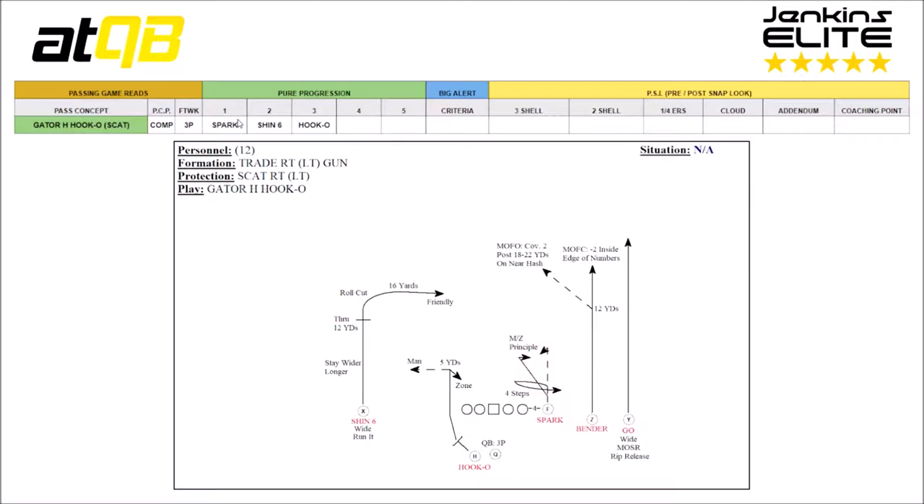The pure progression: number 1 is the Spark, then the Shin 6, then the Hook-O. The Spark route has man-zone principles. If there's a void in the defense — the Mike works away and the Sam widens — the Spark works up 5 steps and turns inside like a hitch or stick route. In zone, they'll lean in to create tight separation, work in toward the Mike, then turn outside to create a window for the QB to drill into. In true man coverage, they'll work 1 step, 4 steps on the slant, pivot, and break out — because the linebacker typically works inside-out on slot receivers.